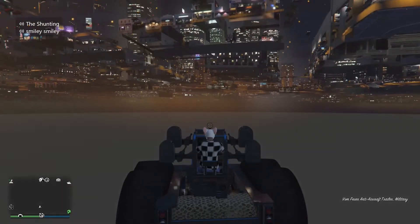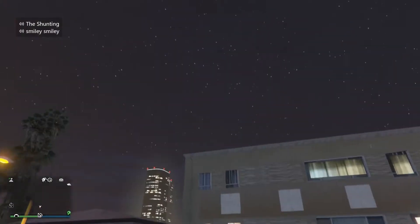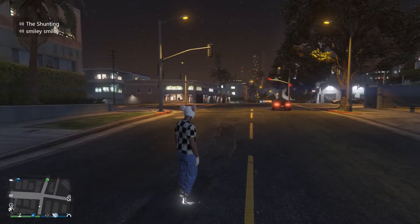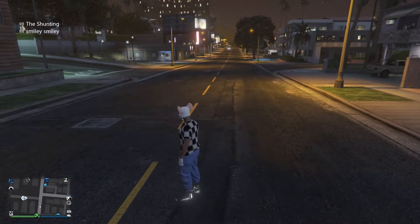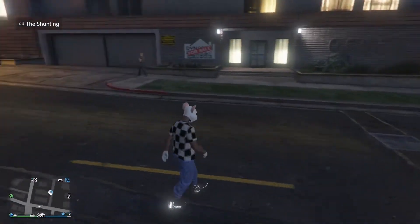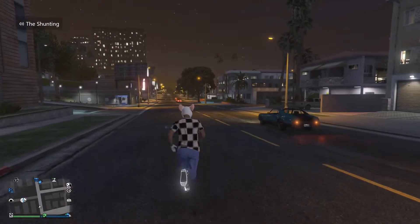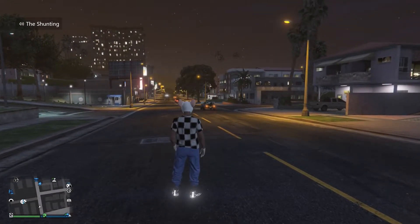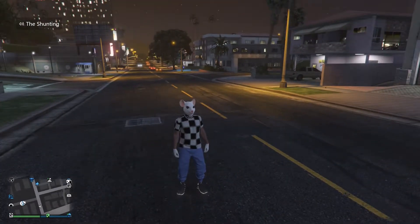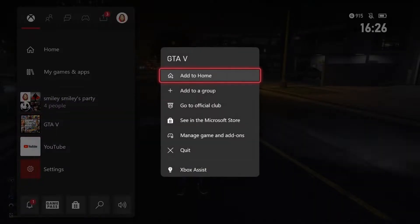Run towards the AA trailer and get on it quickly. You should fall through the map — don't worry, this is part of the glitch. Just wait a little bit. You should get kicked off the AA trailer — that's all good. Now we're going to un-glitch ourselves. Once you've got the AA trailer, just simply restart the game — this will un-glitch you.